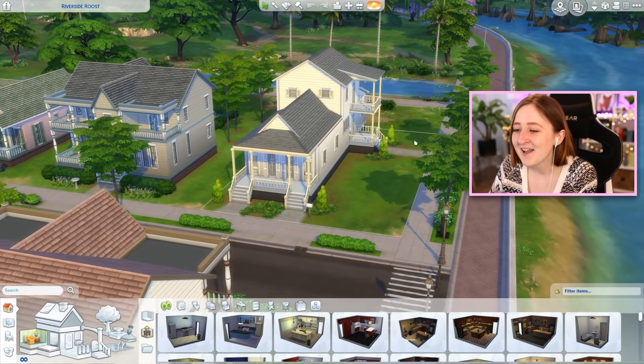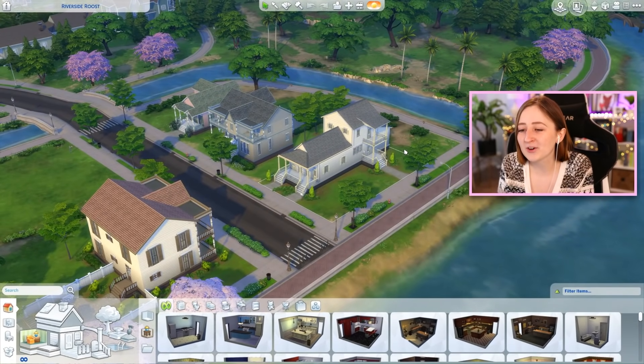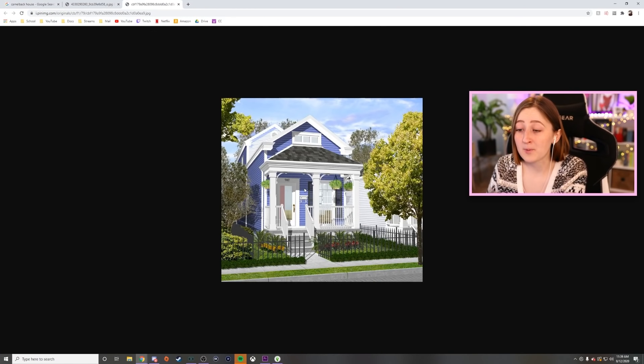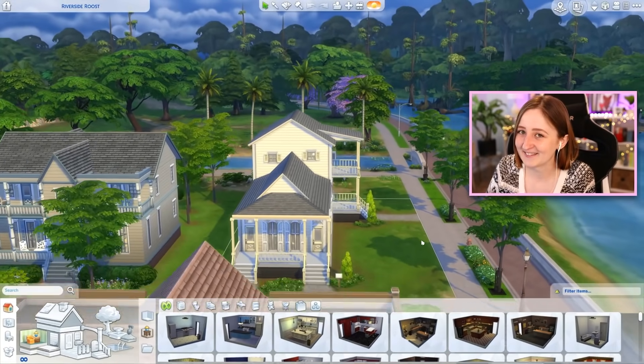I think this kind of thing is so fun, and I am doing one of my least favorite base game homes today — I present to you, Riverside Roost. I think this is one of my least favorite houses in the whole game. I know what they're going for: a lot of Willow Creek is kind of New Orleans styled architecture. This is called the Camelback House, it exists in real life. If you Google it, you can see some examples — it's possible to pull off really well. This house looks adorable, but our house does not, though it is a real life style of architecture. This one also has two entries.